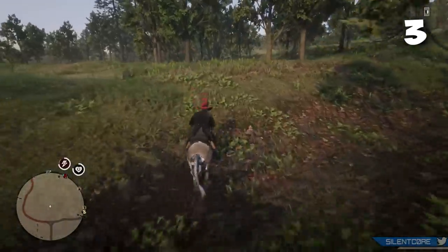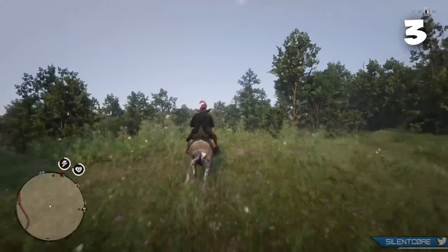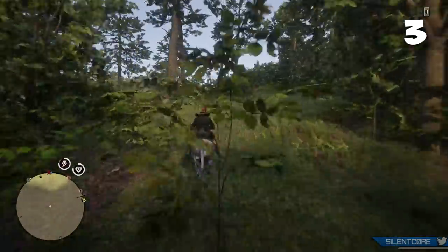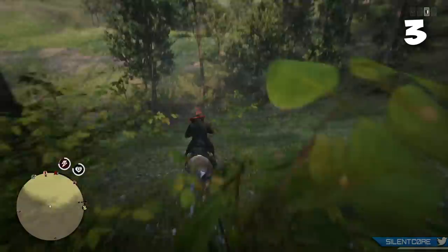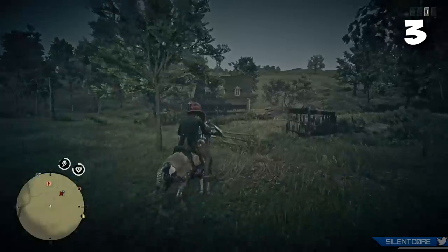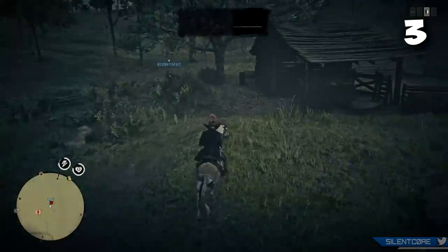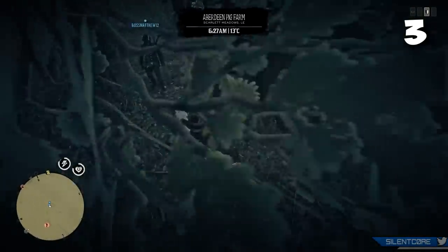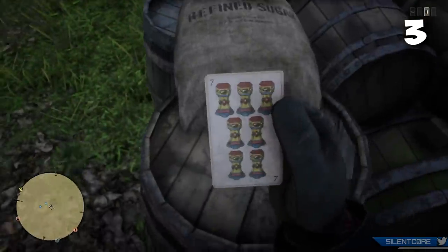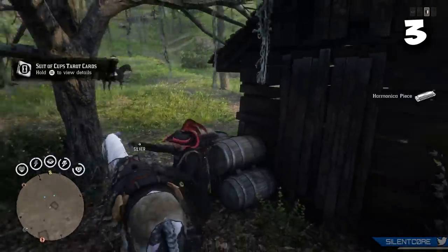Tip number three is quite a simple one: when you're searching for a collectible with a map, go right to the center of that yellow radius where the item is marked, and most of the time that item can be found right in the center of the circle. This isn't the case 100% of the time — sometimes the item might be found more towards the edge — but usually you can find it right in the center, basically where the icon is on the map. I'm not sure if Rockstar did this intentionally, but it works most of the time.